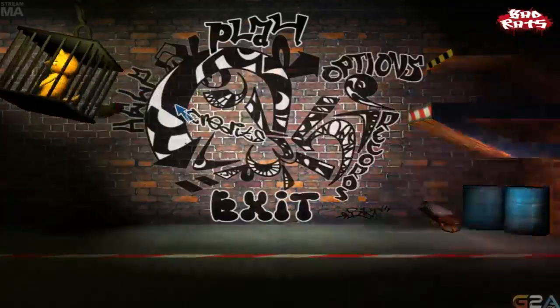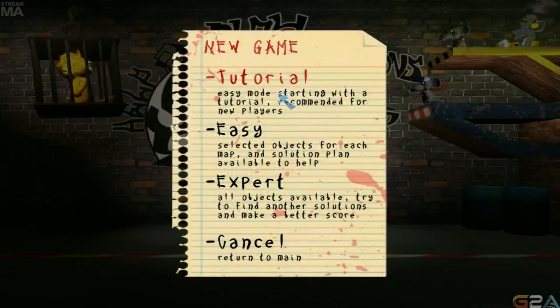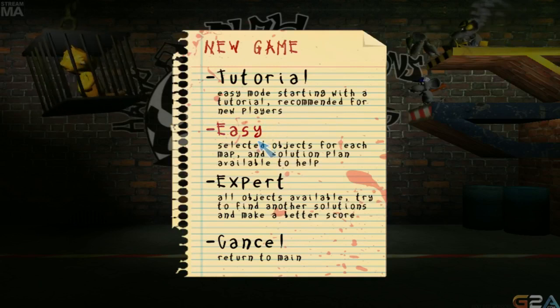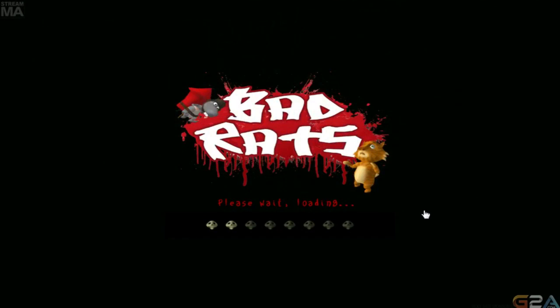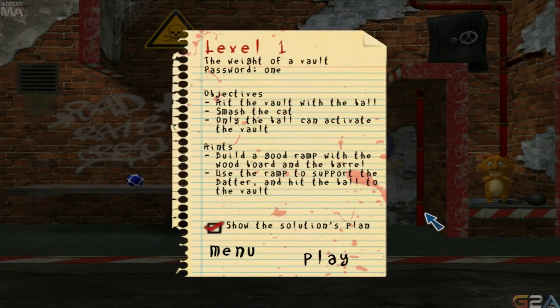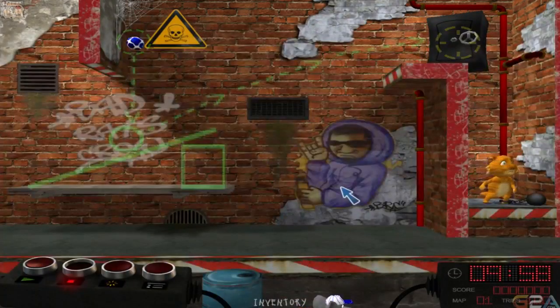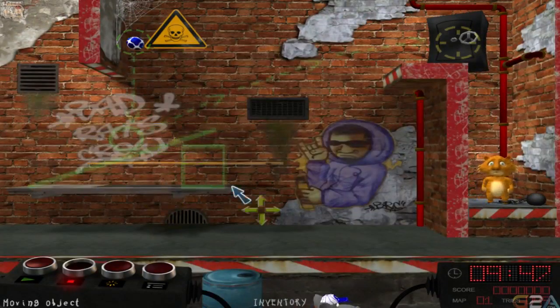Let's go. Fuck the tutorial, we're gonna figure this out ourselves. The weight of a vault — hit the vault with the ball. Smash the cat. Only the ball can activate the vault. Build a good ramp for the... Okay. So I gotta hit it. We have an inventory here. I see.